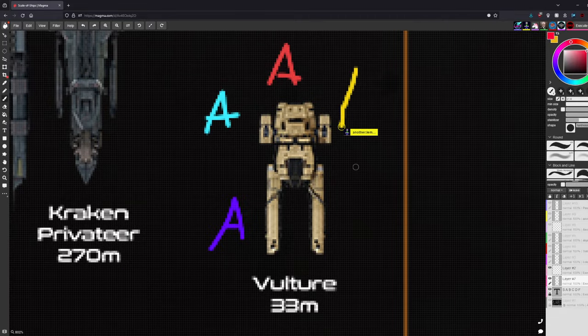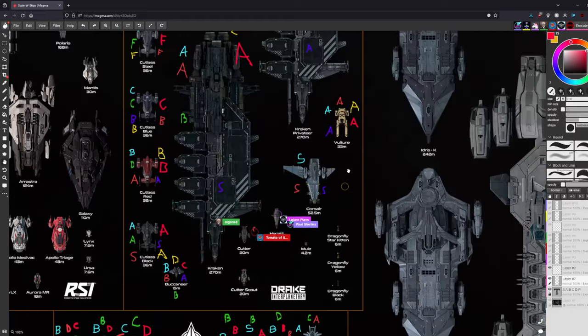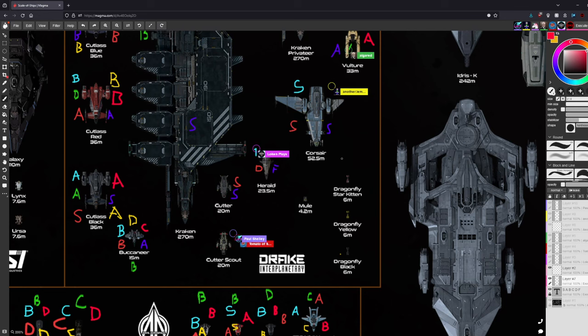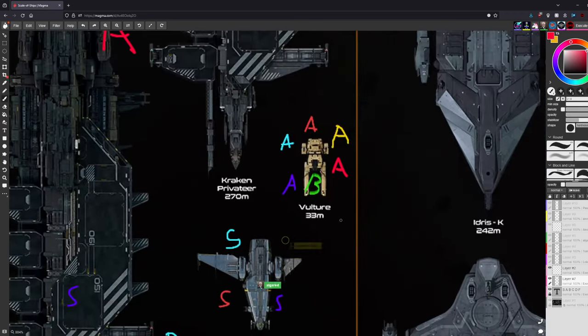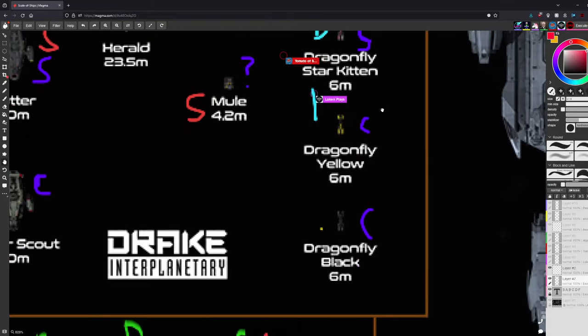The Drake Vulture gets around A or B. The hosts agree CIG has fixed a lot of the problems — particularly the issues with getting out of the seat. It's getting better overall, and there's not much bad to say about where it currently sits. The consensus is it's solid and improving.